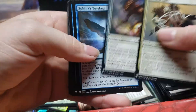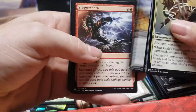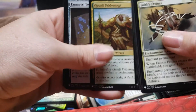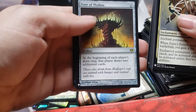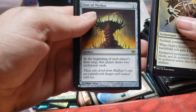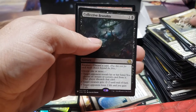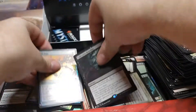Faith Fetchers, Sphinx's Tutelage, Impulse, Lure, Ball of a Hammer, Take Down, Emissary Tome, Font of Mythos. It's an artifact box — we just keep hitting artifacts. And Collected Brutality — another close to $10 card. And a foil Pillar of Pillars. Just wow.